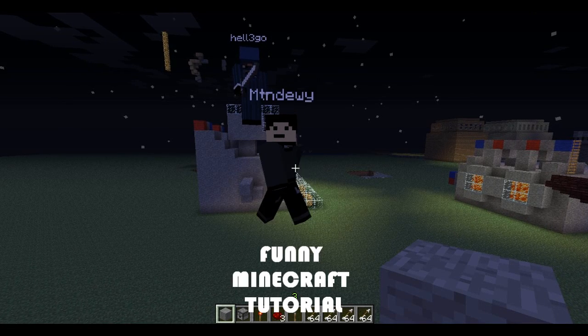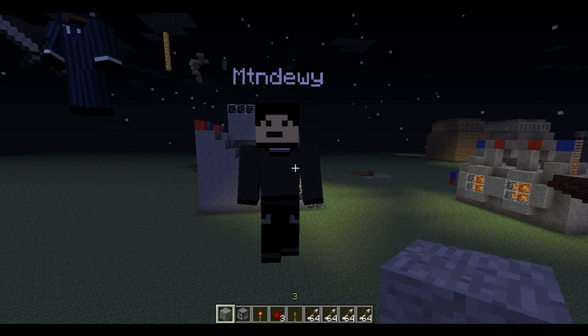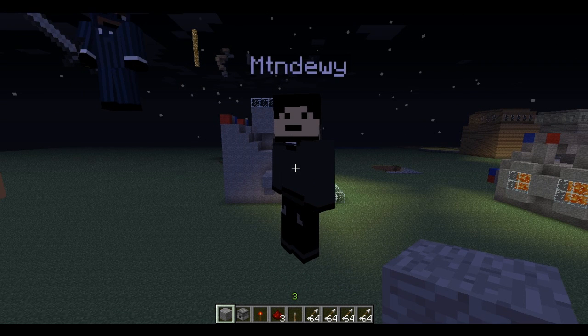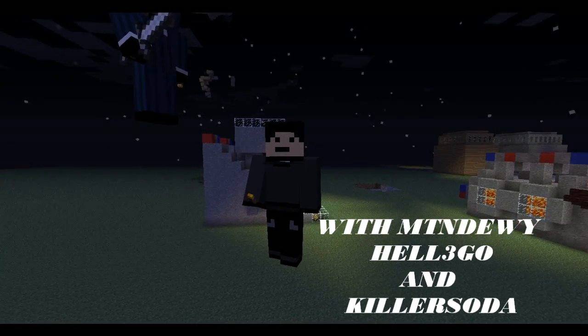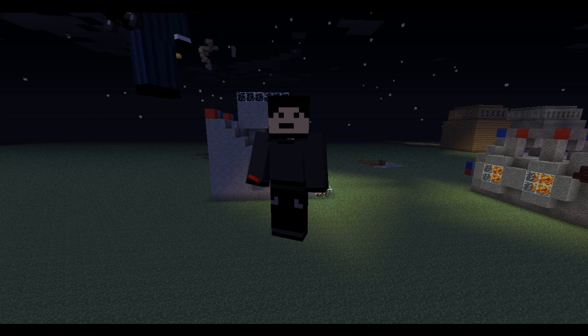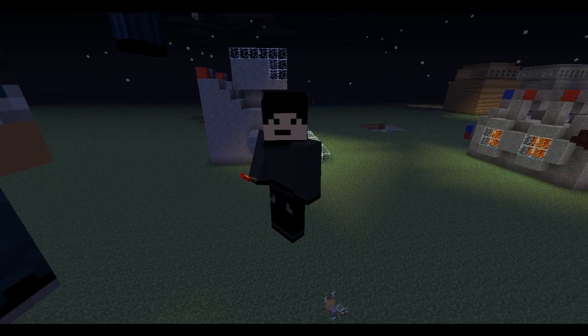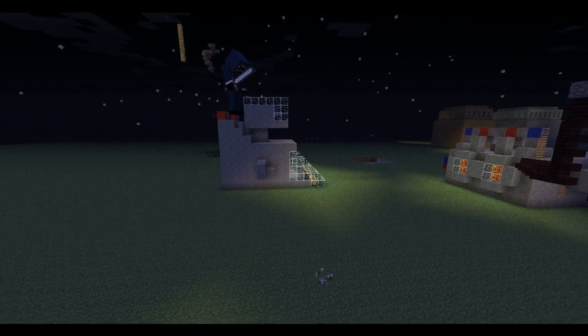Hey guys, I'm going to do an instructional video. I'm going to pull things out of my beard. What you need: a dispenser, some lever, a redstone, a torch for aiming. You always need aim. Accuracy is the key. No one gets it. Redstone torch and some diamond blocks, or any block will do.